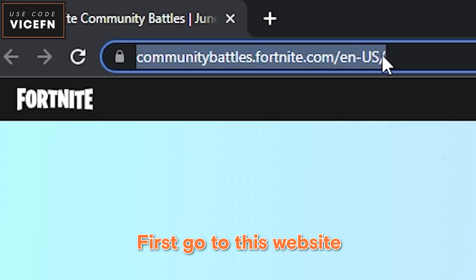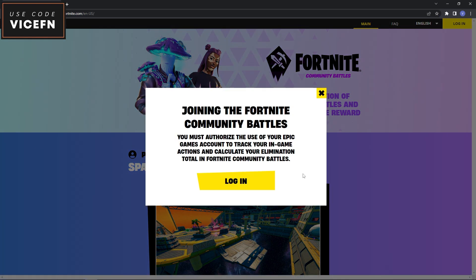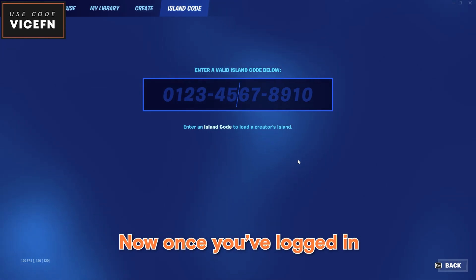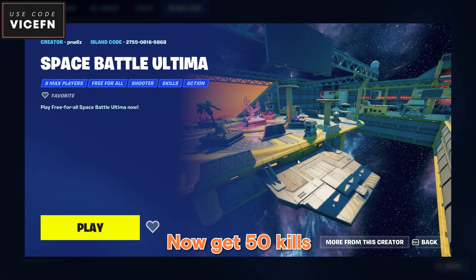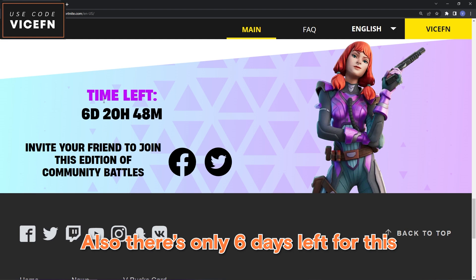To get this free back bling, go to this website — I'll put the link in the pinned comment. Log in, then enter this map code. Get 50 kills and you should get the back bling. You can check your progress there. Also, there's only six days left for this.